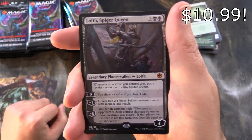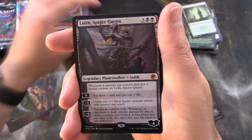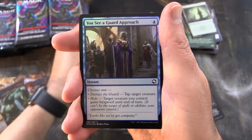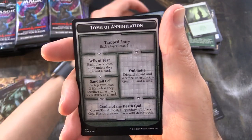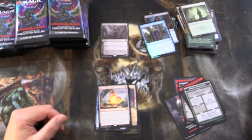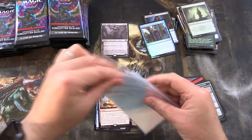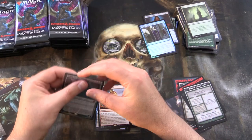A mythic! Lolth Spider Queen — the first mythic has been pulled. We'll chuck that up there. 'You See a Guard Approach.' And Tomb of Annihilation along with the Atropole. I need to sleeve that Lolth because I think that is worth a bit.